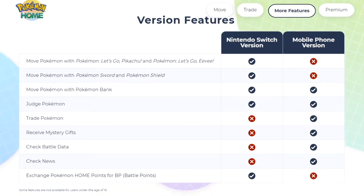It kind of makes sense that some features are exclusive to mobile and some to Switch. You're probably not going to use the news feature on the Nintendo Switch for notifications anyway — that makes sense on mobile. I just wish all the good features were synced across both platforms.